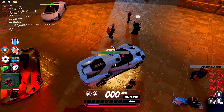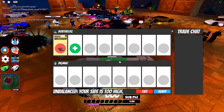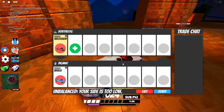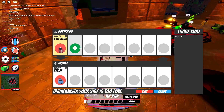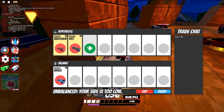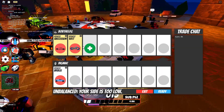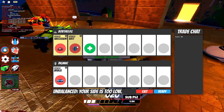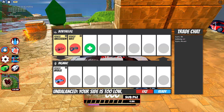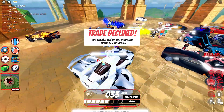Let me send him a trade — offer the Successor, what's he going to offer me? A Brulee? Let me add a Volt Bike as well. A Successor and a Volt Bike for a Brulee — that is like a steal, that's like a free Brulee right there. If I can get this trade it would be great. He's asking for an M12? Nah, get out of here — I'm not giving an M12 for a Brulee, no chance.